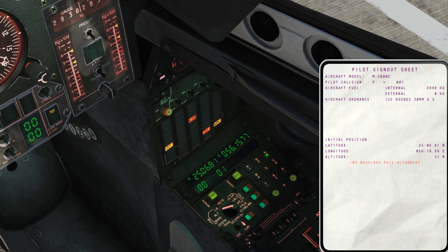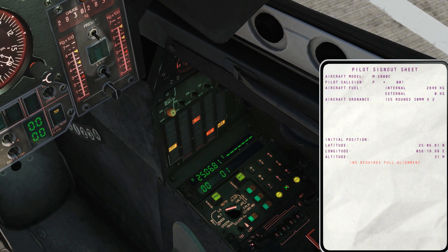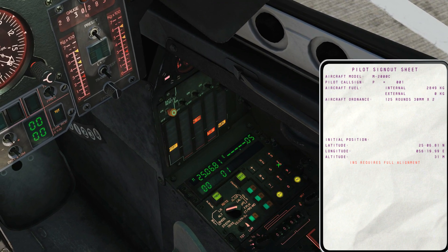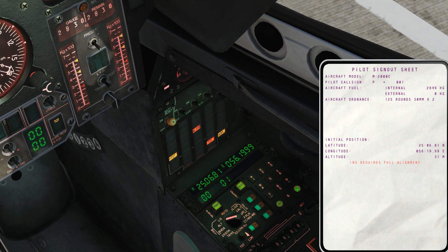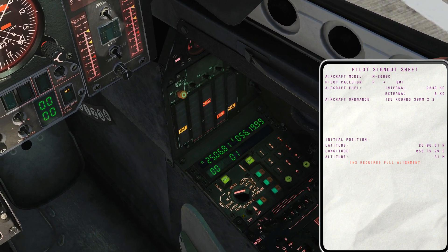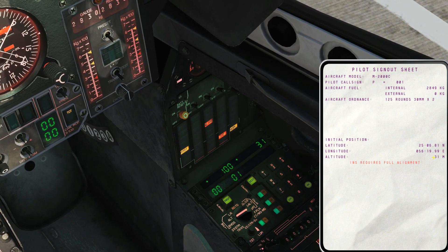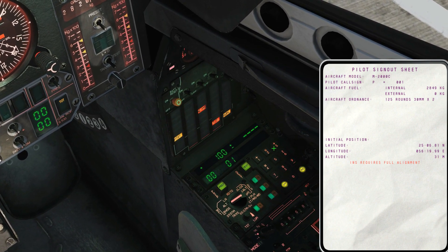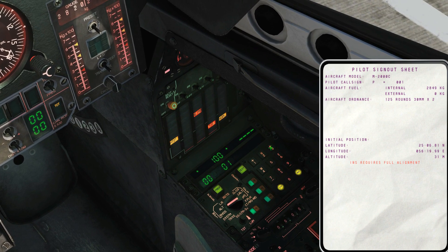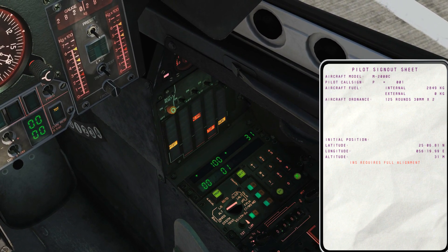Next, we're going to edit the longitude field. Plus three, east or west — east. Zero, five, six, one, nine, nine, nine. Insert. Parameter selector to two. Altitude check — 31 meters. 31 meters is correct, but just for good practice we'll change it anyway. Plus three, plus 31 meters. Insert. Okay, we're done here.